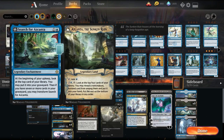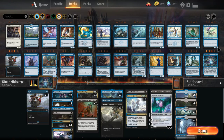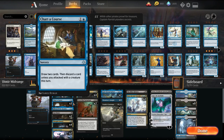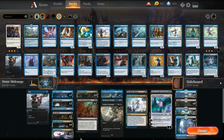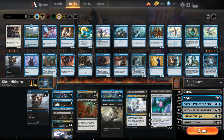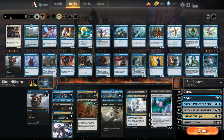The rest of the deck in terms of upgrades: we've added Search for Azcanta to give us more late-game push. This version is playing Chart a Course as its draw engine with Thief and Augur — that's how it's spurring card advantage. This version is playing no counters whatsoever in the main, which against Control has been a bit problematic, but we'll try it out. Actually, I don't like the Chart a Course — let's go Sinister Sabotage.